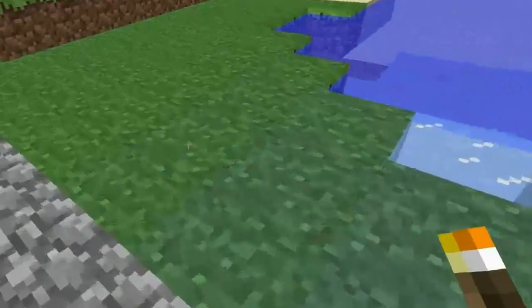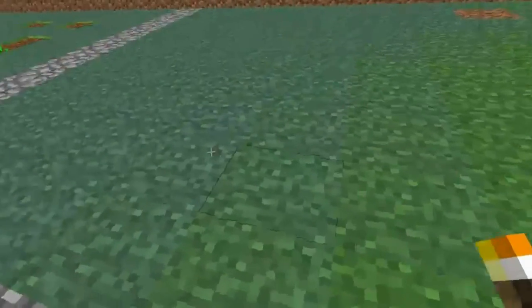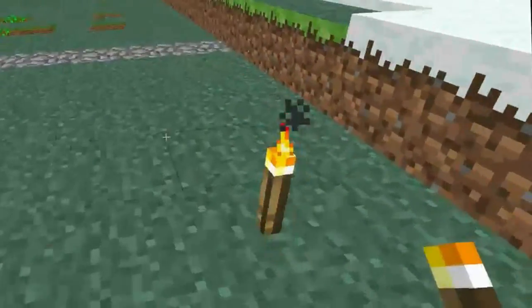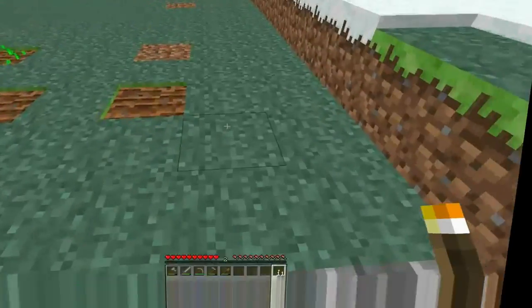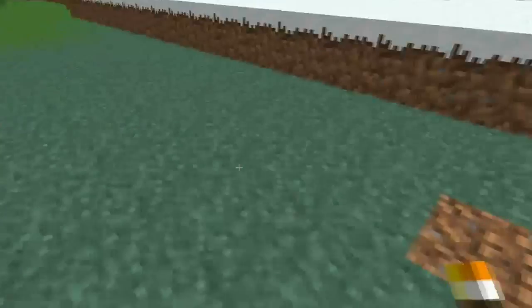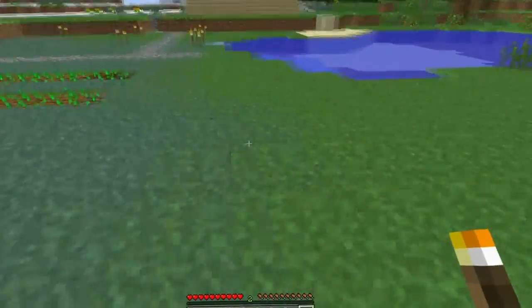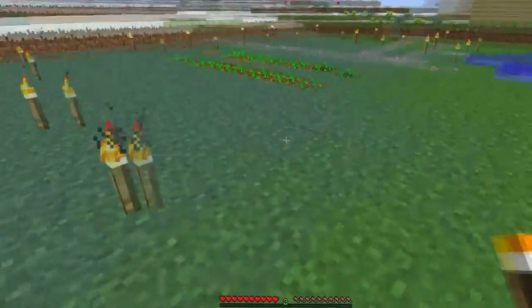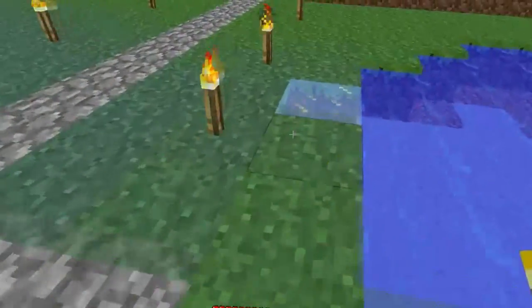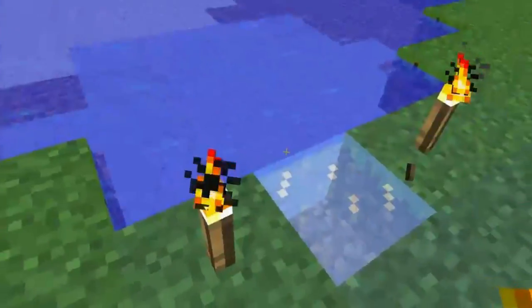Now what I want to do is light this place up — place torches here, here, here, here, here. There — bam bam! Okay, I think somewhere around this place — here, bam. I'll put it like that. I want this ice melted.